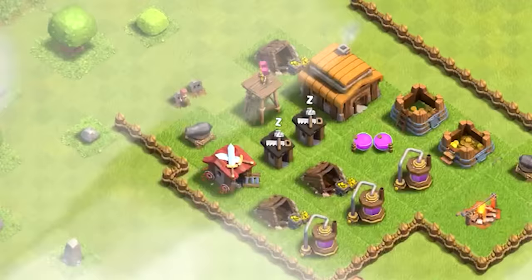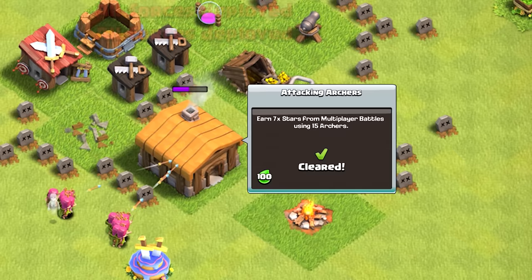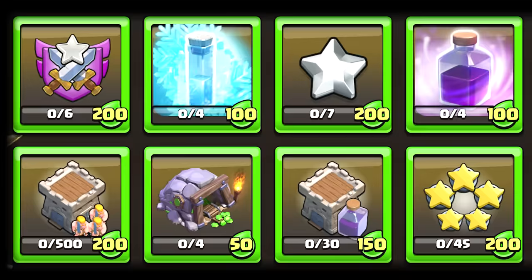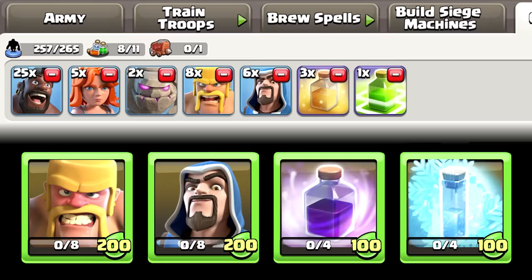Another really useful way of making gems is by attacking enemy villages. You can make gems by attacking and completing season challenges that directly or indirectly give you gems. The best way to complete challenges quickly is by including as many troops and spells into your main army as necessary to complete multiple challenges at the same time.